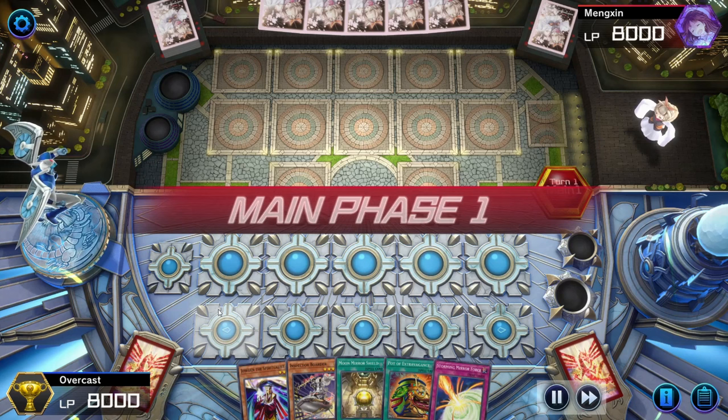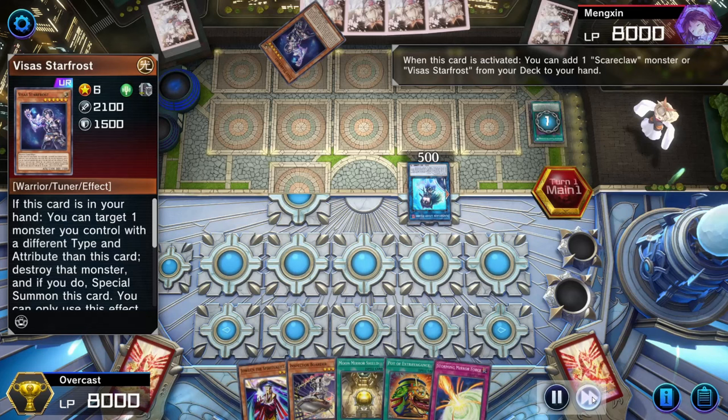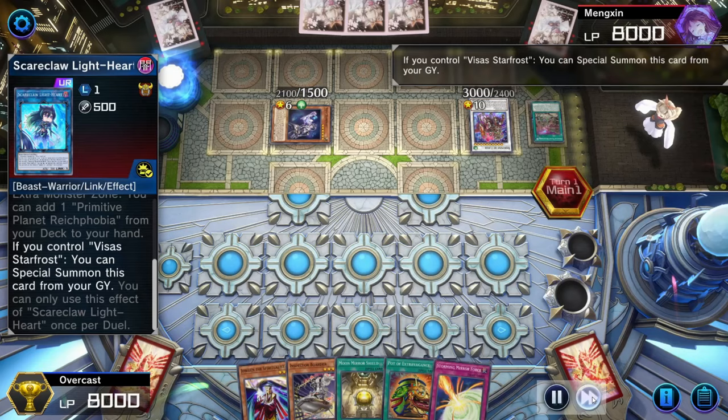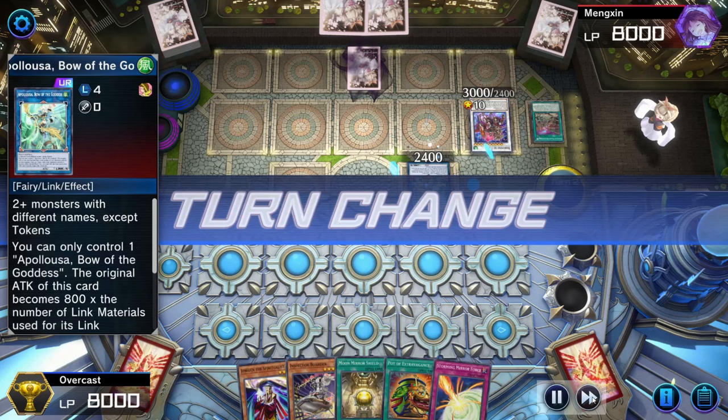So moving on to the next one — we're going second and we're playing against Scareclaws. Our opponent normal summons Prisma, sending Visa Starfrost to the grave. They link into Scareclaw Lightheart, searching for the Field spell and activating it. They special summon Reikheart and Visa Starfrost — this gives them the materials for Baron de Fleur, their first boss monster. And then with Scareclaw Arrival, they special summon Starfrost and Lightheart, going into Cross Sheep, special summoning Vicious Astraloud, and Prisma going into Appaloosa Bow of the Goddess, ending their turn.